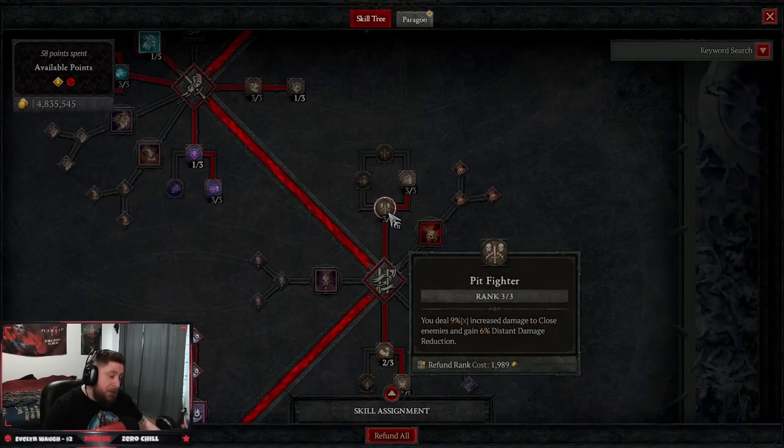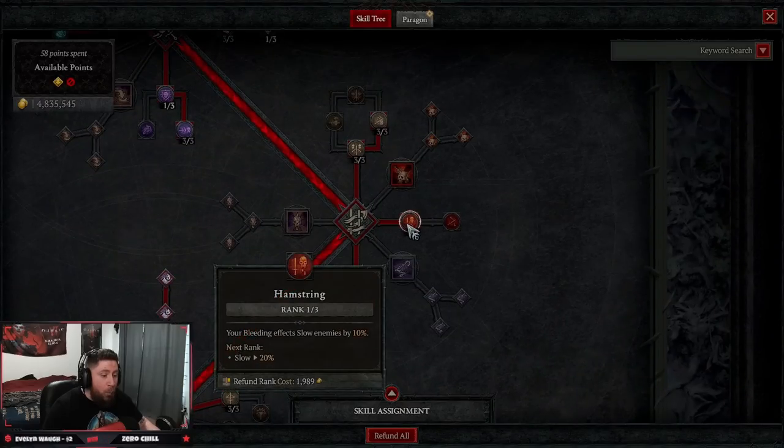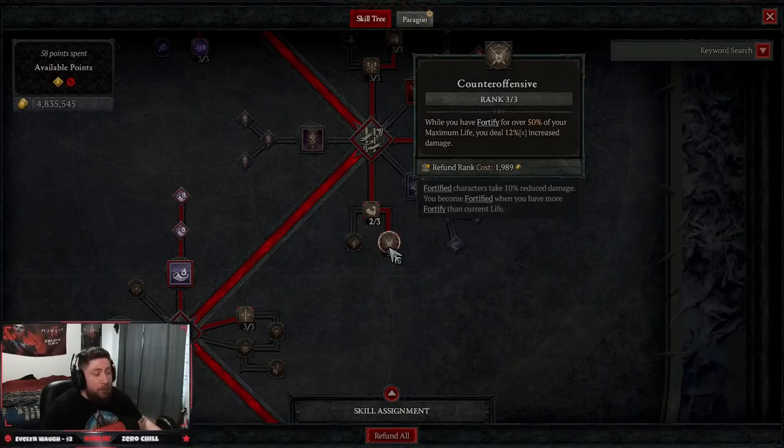Coming down to our weapon mastery skills: three points into Pit Fighter for more damage, Slaying Strike for more damage against injured enemies, and one point into Hamstring — this is the key reason we're doing bleed, so all our bleeding effects slow enemies by 10 percent for a crowd control effect. Then two points in Thick Skin so when we take damage we fortify.